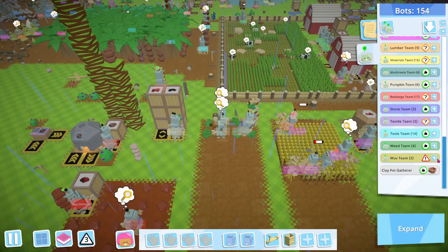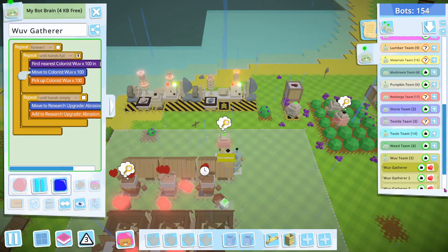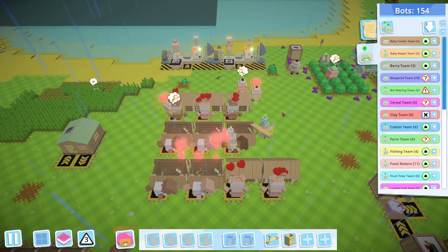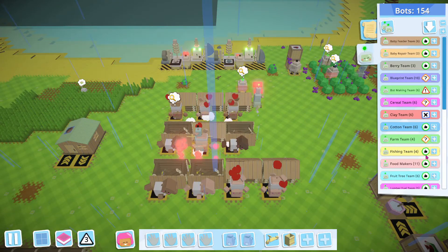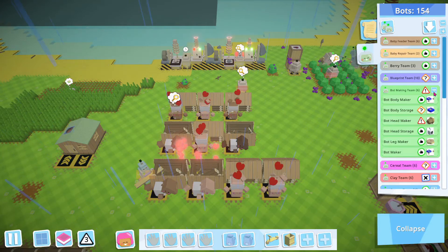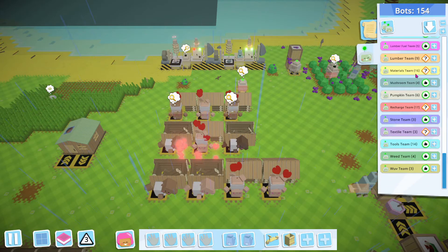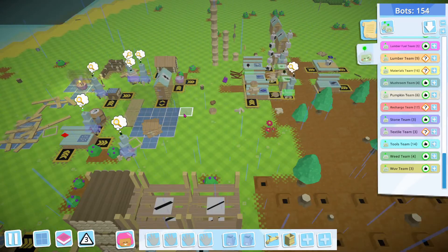And why is the love team dead? Okay, you're not now. So I'm going to do clay pot gatherer — I'm going to put him in the clay team, but he's cleaning up the baby business. Bot team maker, we know you're dead. That seems to be good, everyone's good — except we're not making stuff quickly.